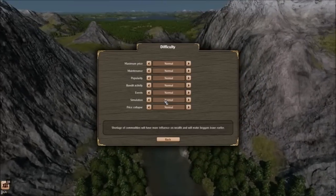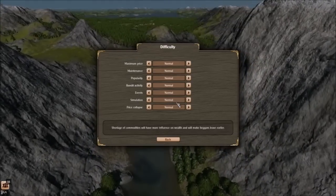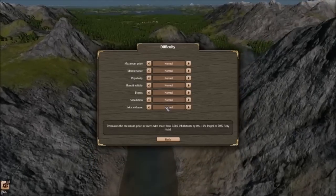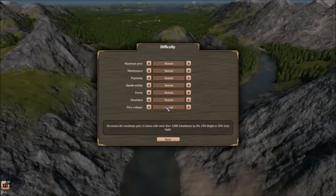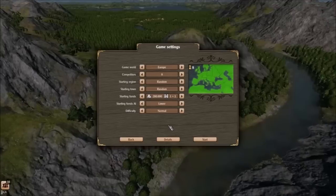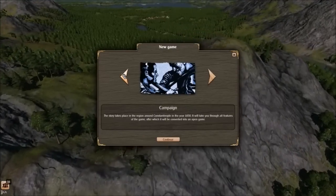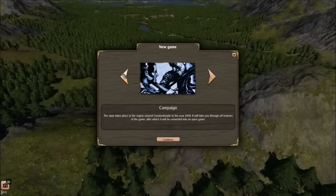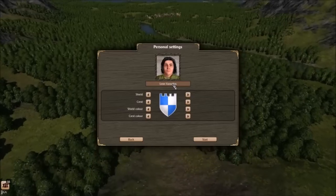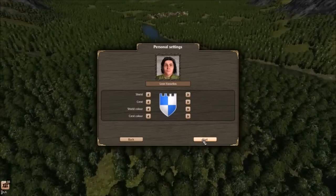The simulation tooltip says shortage of commodities will have more influence on wealth and will make beggars leave earlier. Price collapsed decreases the maximum price in towns with more than 5,000 inhabitants by 0%, 10% high, or 20% very high. So you can customize that further. I'm going to go ahead and start a campaign and see how the tutorial plays. I guess I'm stuck with this Leon character — if there's dialogue, that would stand to reason.